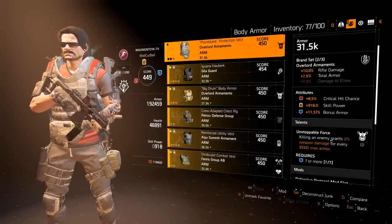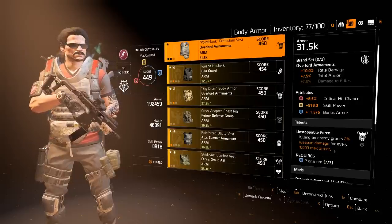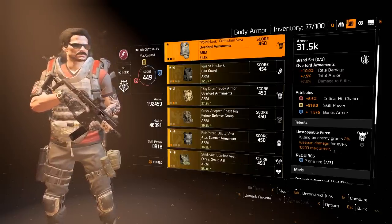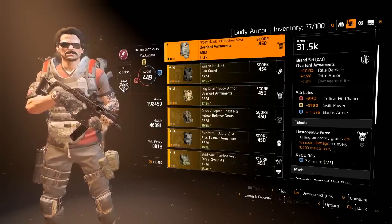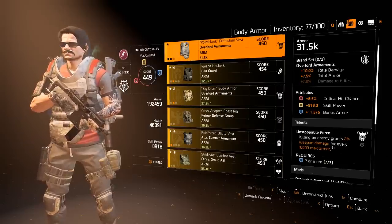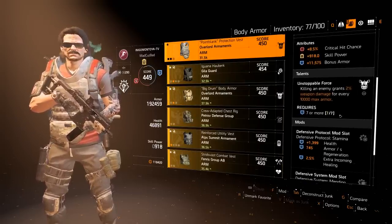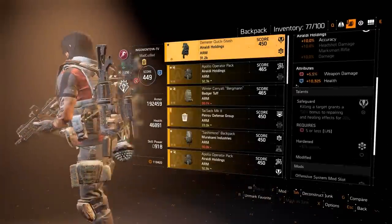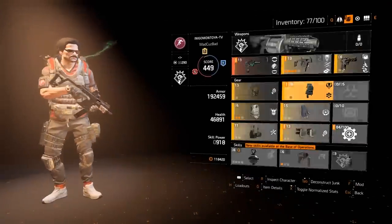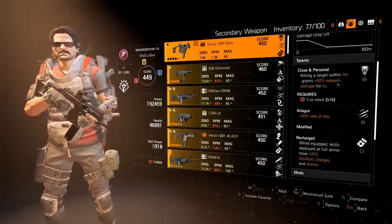For the chest talent, rather than going Berserk or Strained like I would for PvP, I'm using Unstoppable Force. Killing an enemy grants 2% weapon damage for every 100,000 max armor. I'm sitting at roughly 192,000 armor so that's close to 50% bonus weapon damage, and it lasts 10 seconds. It requires seven or more blue attributes. Safeguard on the backpack requires five or less red. So this build has to be a five-red, seven-blue build.